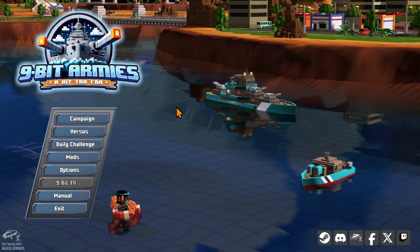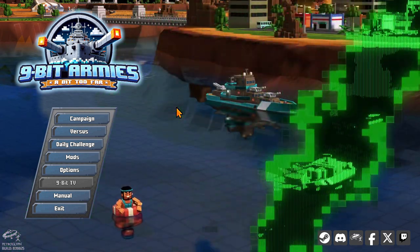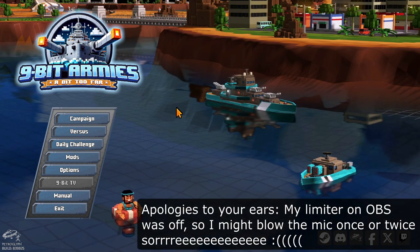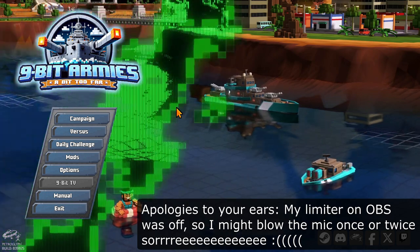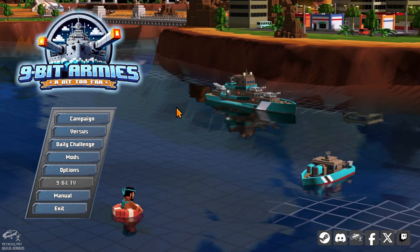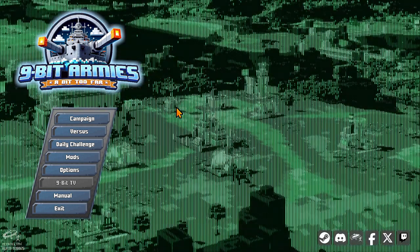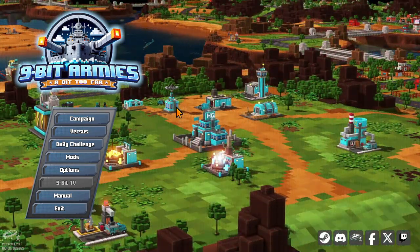Welcome back. This is 9-Bit Armies, which is a sequel to 8-Bit Armies. 8-Bit Armies is a kind of fairly — I don't want to say simplified in a negative way — it's a callback to a lot of previous RTSs, specifically by Westwood, although it's made by Petroglyph, which is a bunch of people mostly left over from the Westwood days. So it's kind of got a lot of Command & Conquer references in how it plays, in its general vibe, but maybe some of the mechanics are a little bit pared back — a little bit more of a straightforward interpretation of that series.